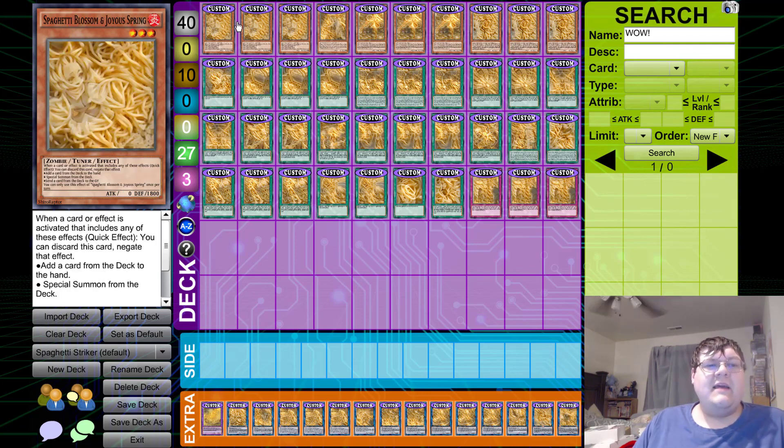We have Triple Spaghetti Blossom and Joyous Spring. Having a generalized hand trap in your deck that you're able to use to make sure that if your opponent is trying to interact with their deck, you're going to deny them that. Especially as we've seen in Sky Striker — Spaghetti Striker is very similar — you need hand traps to deny the opponent the chance to play. If your opponent starts interacting with the game, you're going to have an issue. That's what we're aiming to do with Spaghetti Blossom.